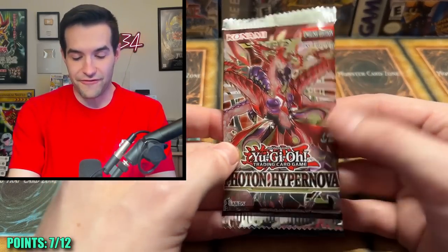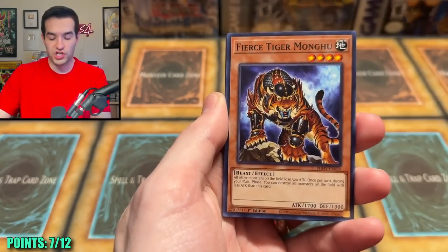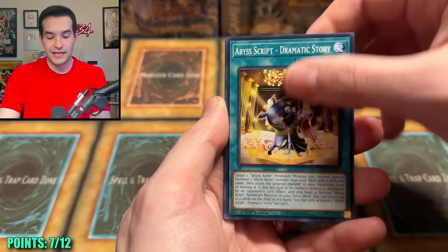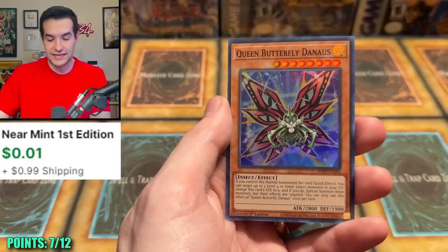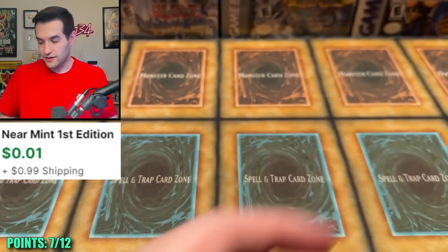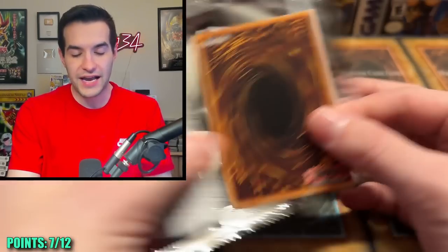Photon Hypernova — you've been our one shining star, our bright light. Is there anything left? Can you save us with a Starlight Rare to end this? It's another Butterfly. This is not good — it's been so long. We've had dud after dud, pack after pack, nothing is being pulled.